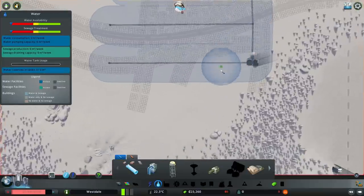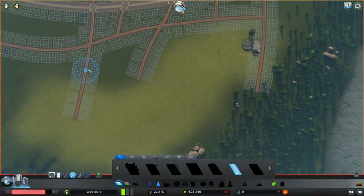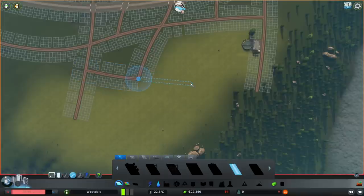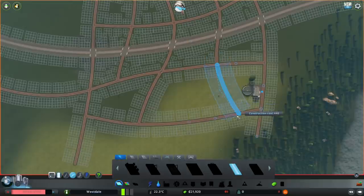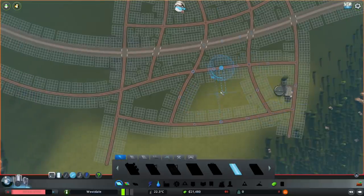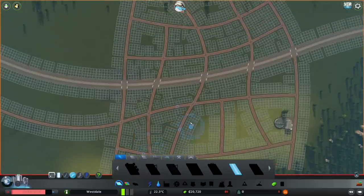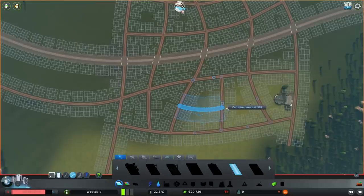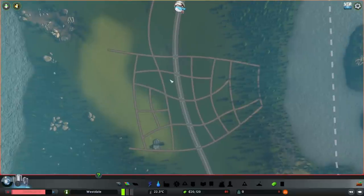The one thing we are lacking is our industry road network, so let's make that right away. Turn on snapping. We'll go straight here and curve a little. That curve is a little too much, I want it less. Let's check our road — yeah, that's not bad.